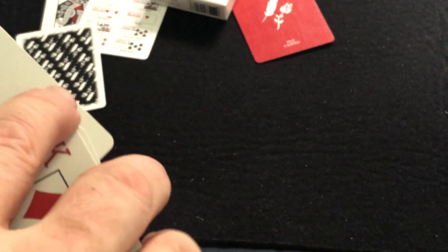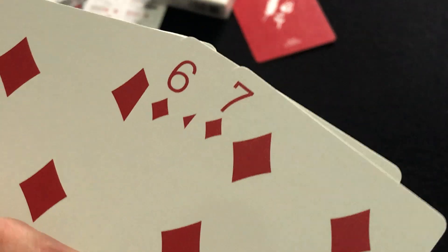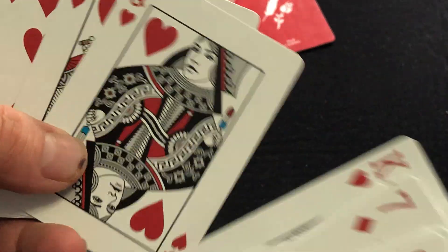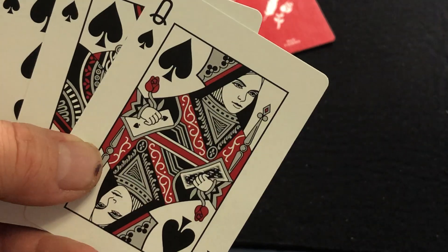It says that it has one-way faces, and obviously the hit reveals on the courts. I think I see the one-way face — yeah, the index is a little bit different from one side to the other. So that's the one-way face element, meaning you can find cards that are reversed really easily. The court cards are typical of Madison; they haven't really changed them at all in all this time. This one has a two-of-spades reveal.